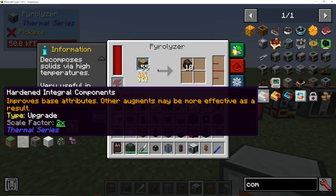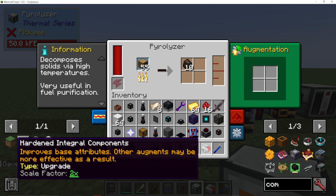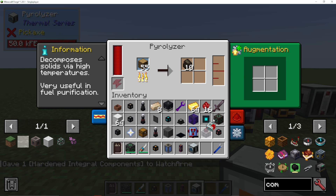So what we want to do here is simply make a hardened integral component — that was easy in creative, of course. And we're going to go into our machine and go into augmentation. Then all we need to do is click on the components and plop it into that augmentation slot. Can you see how much faster that is now going?